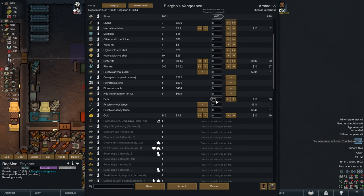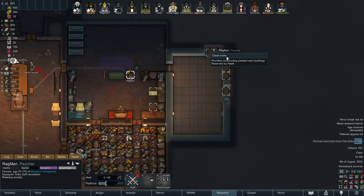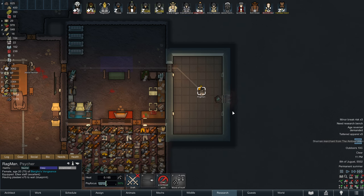We don't need 26 beers, we'll just take like 12. There you go — just buy 12 beers, Ragman. I don't care who prioritizes what, just get it done. I am sick of this lab being built.